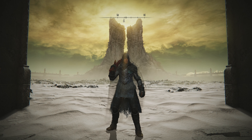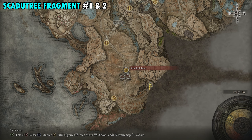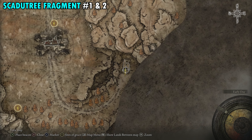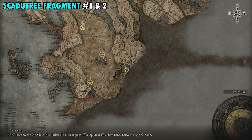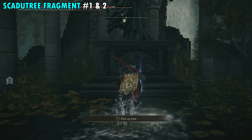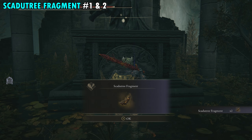Our first two shards are going to be found together, just southeast of the Scorched Ruin Site of Grace, inside the Church of Constellation. The two shards are going to be on a statue inside the church. Once you get over here, it's a pretty big church — can't really miss it. Just go inside, you'll see the giant statue, and right in front of the statue is where you can pick up your first two Scadutree Fragments.